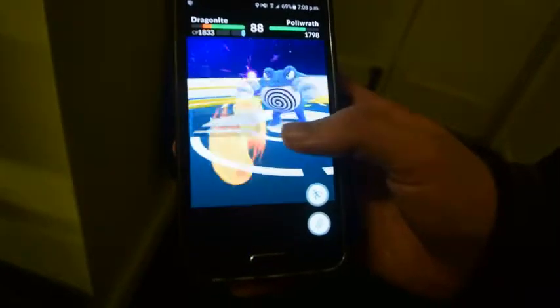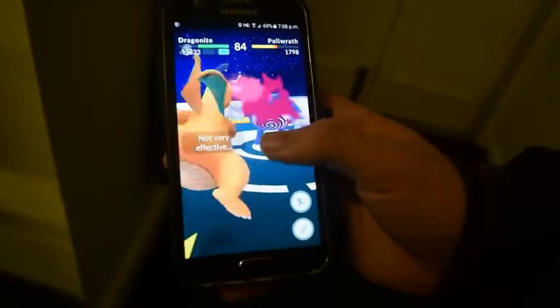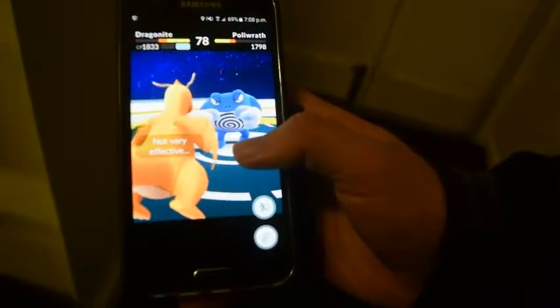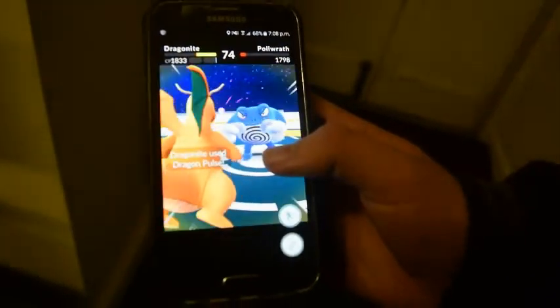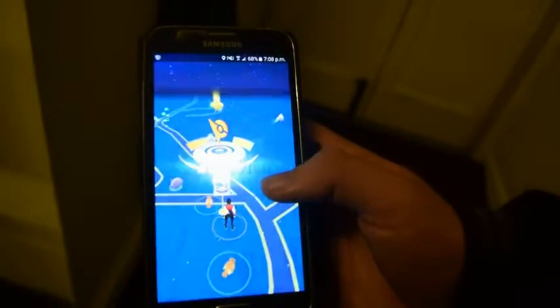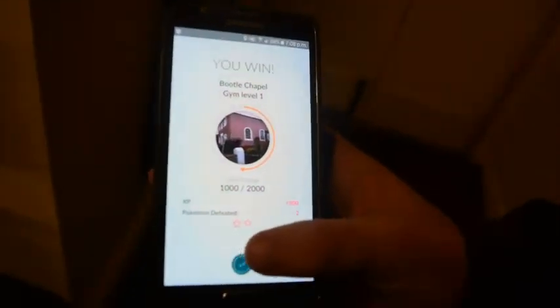But anyway, enjoy the rest of the battle as I take out this Polywrath with just my Dragonite. Hurry up and get a Charizard already! Dragonite, end this. Dragon Pulse. Dragonite, end this. And there we have it - it's been knocked out.